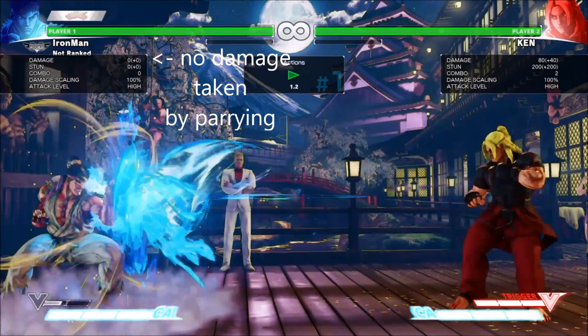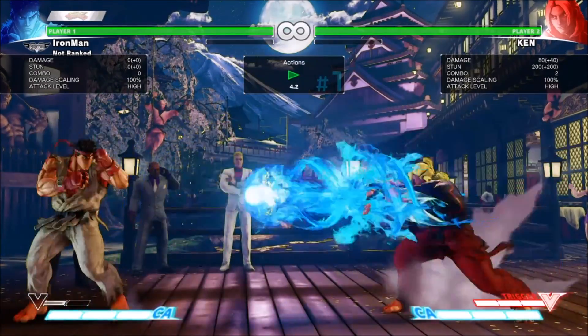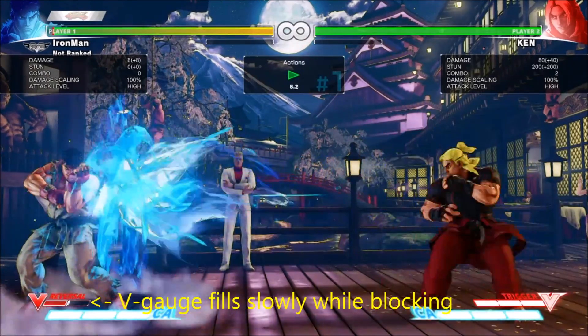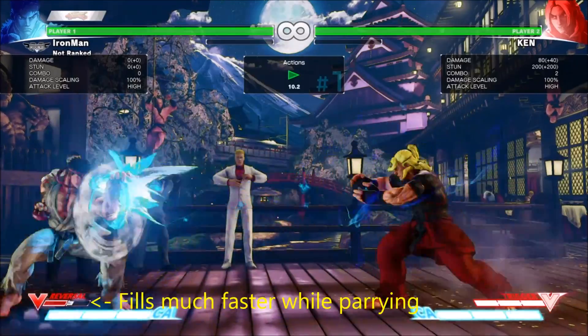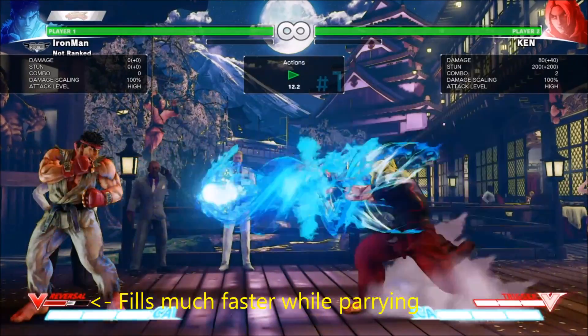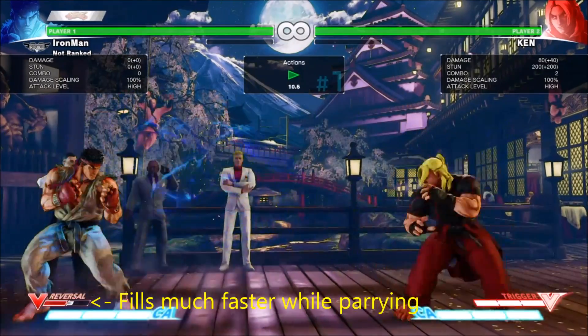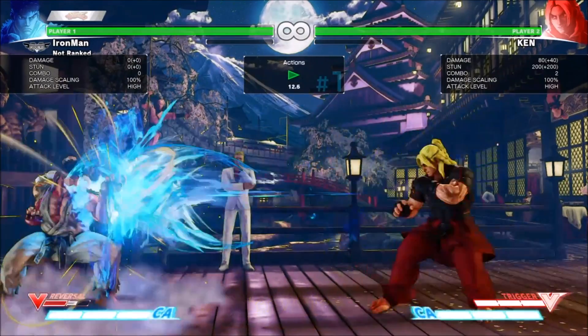Another thing that parrying and blocking affect is how fast your V-Gauge meter fills up. Blocking attacks fills your V-Gauge meter slowly, while parrying fills it up much faster — more than twice as fast when compared to blocking. This will give you a nice edge in battle and is especially useful against players who like to use projectiles often.